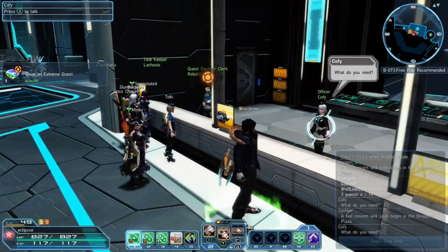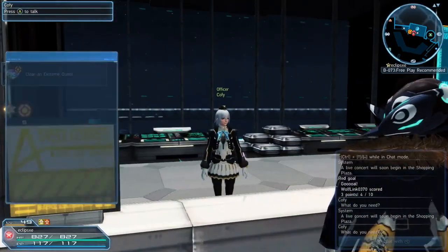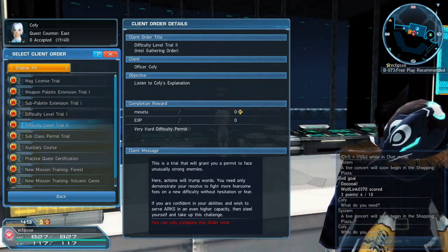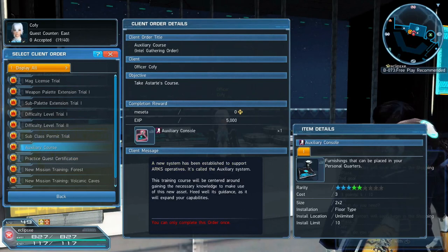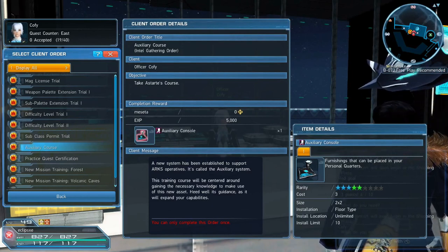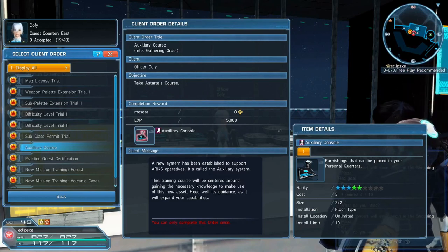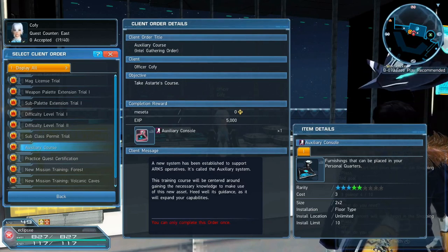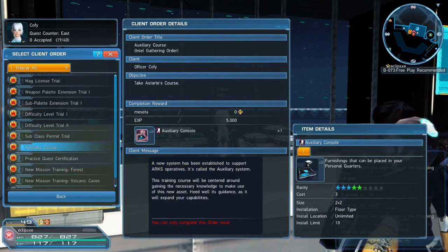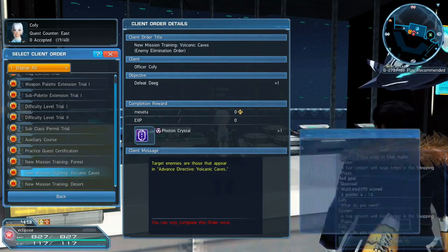First and foremost, Officer Coffee - she probably has the most important quests in my opinion. All her quests unlock things like mags, weapons palette, sub palette, subclass, difficulty levels, and auxiliary console. The auxiliary console - you put it in your personal quarters and you can create a little mini character that can go on gathering quests for you. It kind of lets you do multiple things at once, but I don't think it's worth leveling up right now - it's cool to have but let me know if I'm wrong.